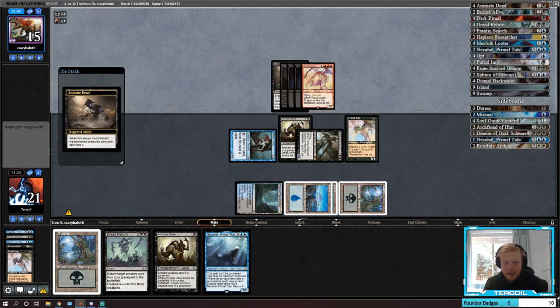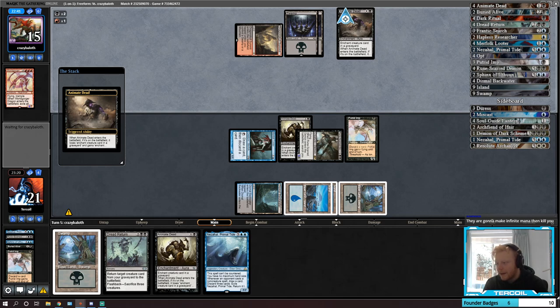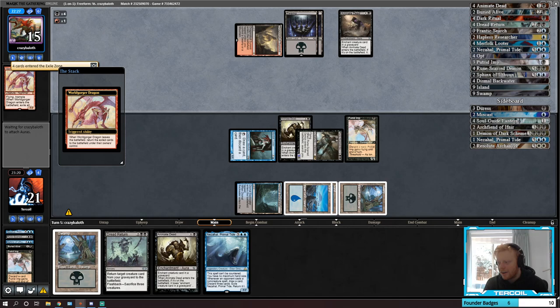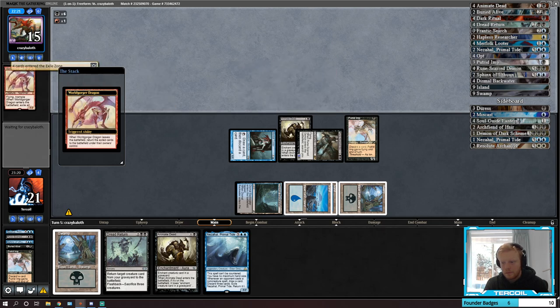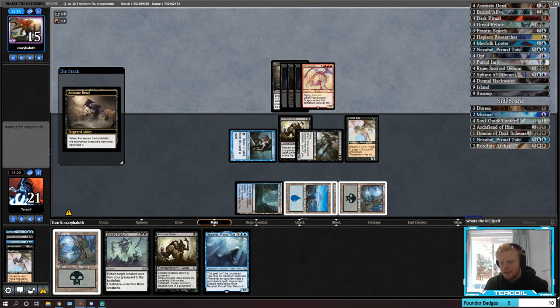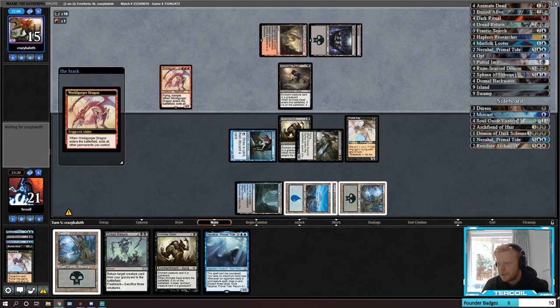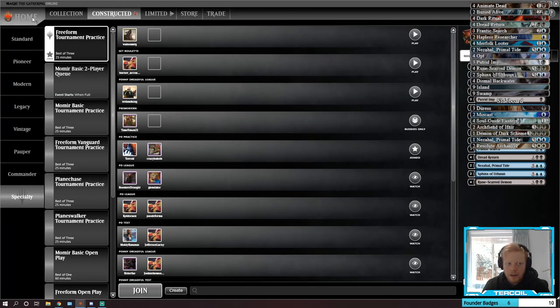I don't know how they beat this — I guess Soul Guide Lantern will do it. Who would have thought reanimated Metal would be an issue? They're going to make infinite mana, but they also need an instant-speed Fireball to kill me with that mana. I need to see the win condition. Our Runescarred Demons are so bad in this matchup — we let them tutor. What is the kill spell and then we can move on.